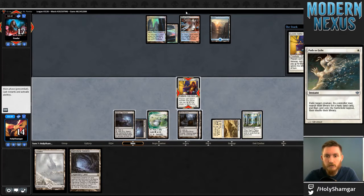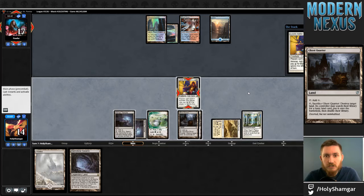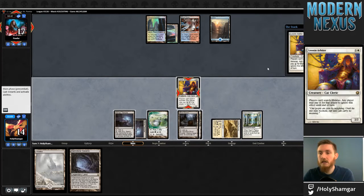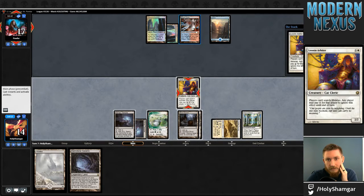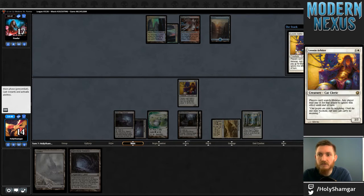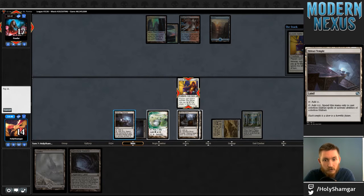They're going to pass the first one. What I can do — it's not very relevant, and I don't really care about paying for my own Arbiter. It's probably better to use my Canopy — having a non-pain white source and thinning myself is worth the life. I might want to GQ them here just to get them to pay, but probably not. If I GQ this, they float, pay, get their land, and still have two mana up. I think I'm supposed to just bide my time with this and restrict the way they can use their mana.